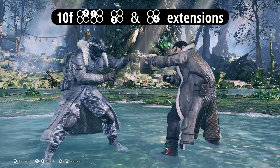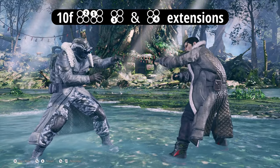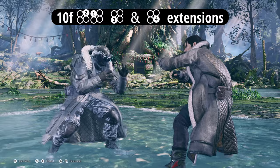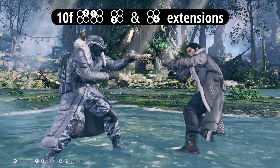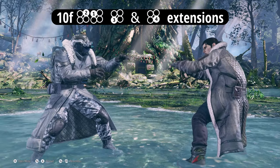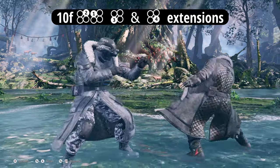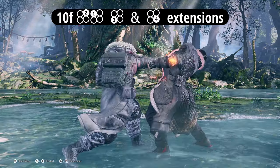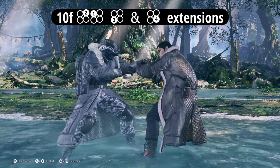Starting off with his 2-1 string — this is his 10-frame jab. You will be using this to punish the majority of stuff if you're not really comfortable or you don't know the exact frame data. Again, this is his fastest move, his 10-frame jab. This also goes into sneak, but we'll get into that later.